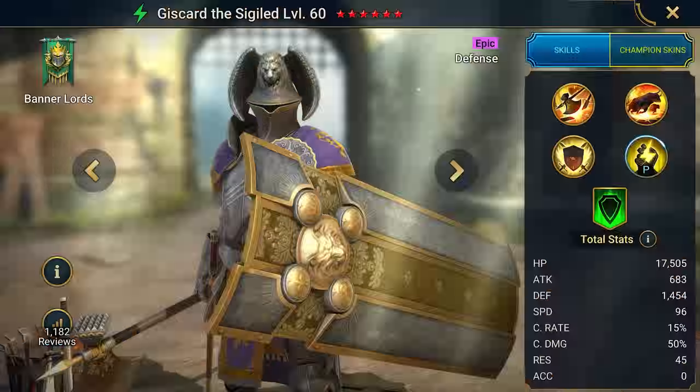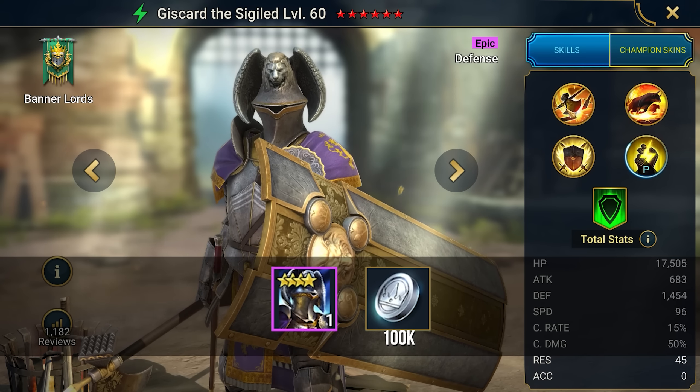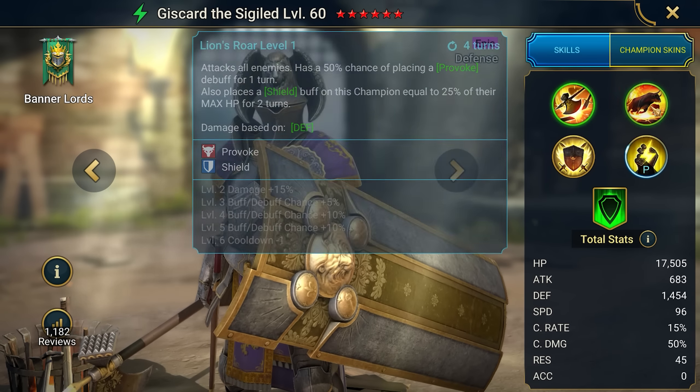Let's get started. The first promo code, Giscard the Sigiled, will give you the hero Giscard and 100,000 silver. You can bring him with you to any raid dungeon, except for Skavagsden.